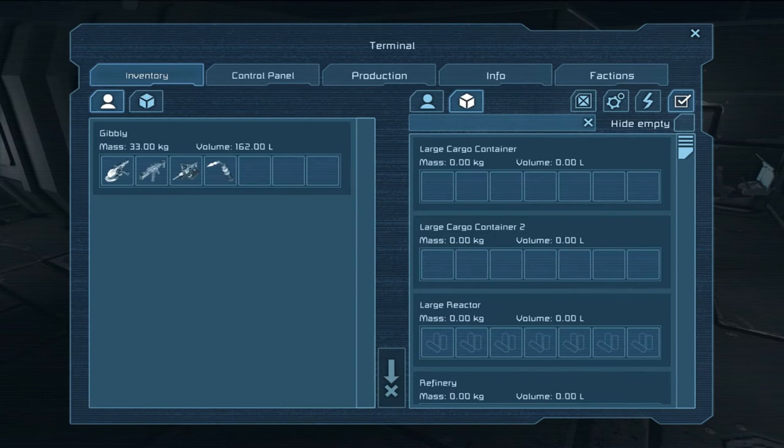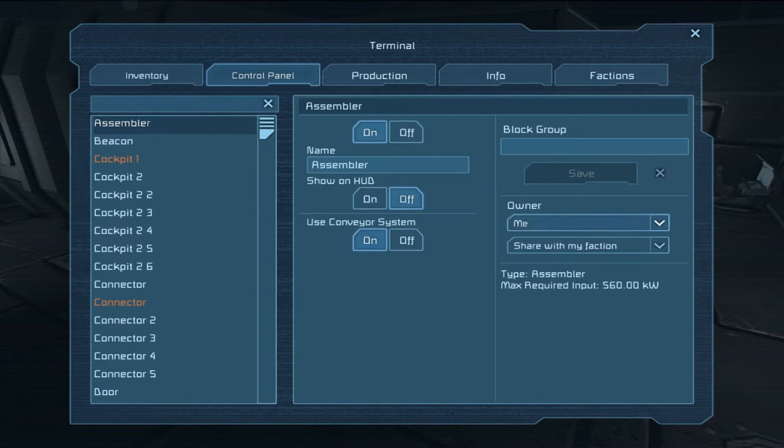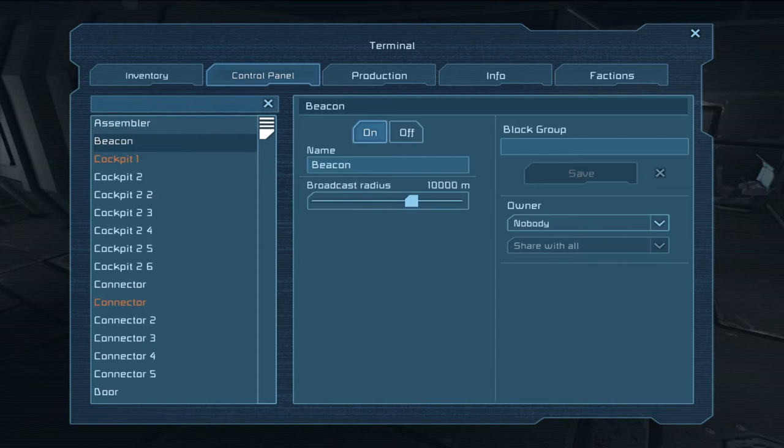The control panel: to open it, go over to any of those little gray boxes with a yellow line through them that you find on conveyor belts, refineries, cargo containers, and that sort of thing, and hit the default key 'I'. You can also do this by entering a cockpit with 'T' or one of your ships and then hitting 'I' again.